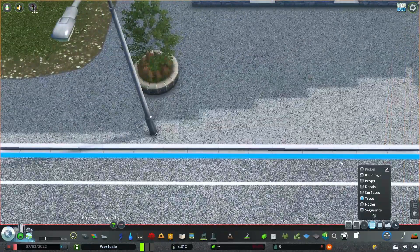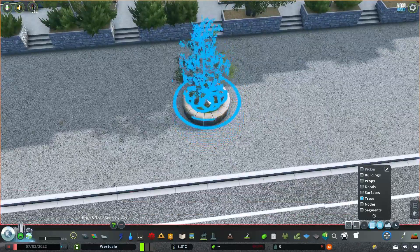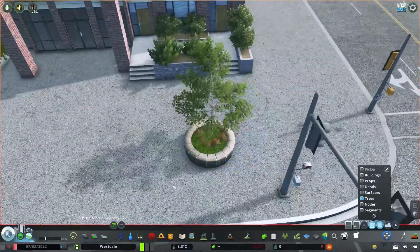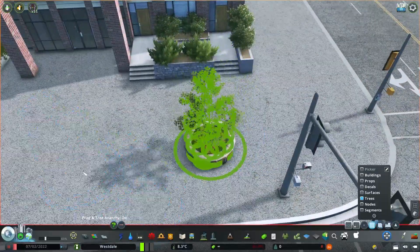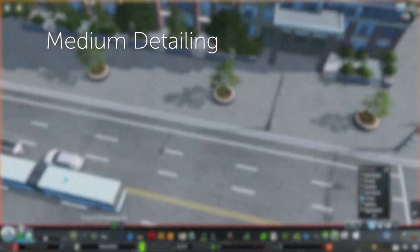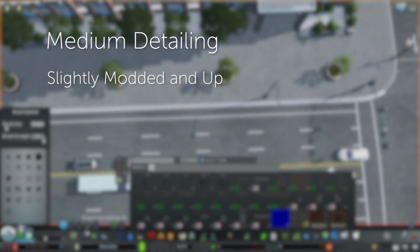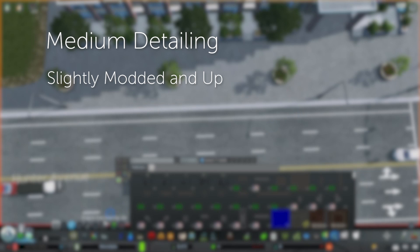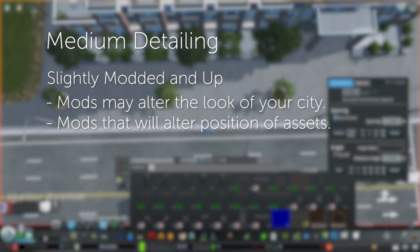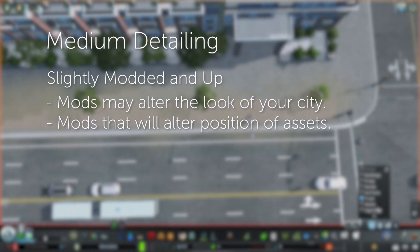I've seen some cities that console players have come up with that actually look detailed like they could be on a computer, though maybe not to the same extent given that PC players typically have a much wider range of assets. Now depending on how you define your light level of detailing, medium is also going to be a range. I'm going to define it as a significant jump in mods — maybe 50 plus mods. You're going to have mods that alter the look and mods that alter how you manipulate assets and what you can add to the game.